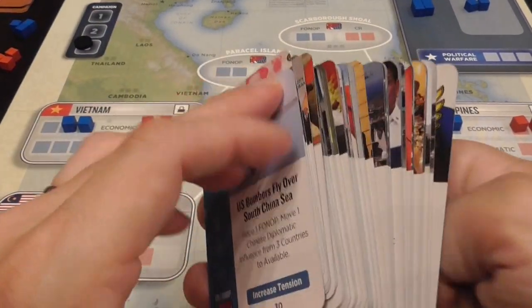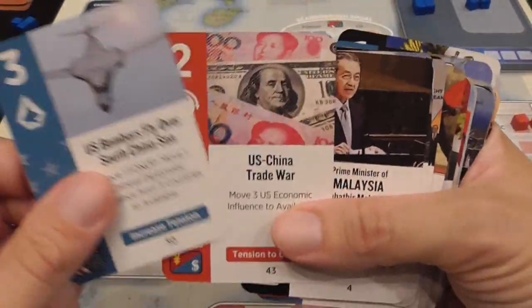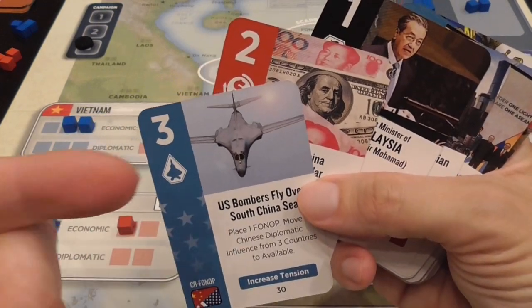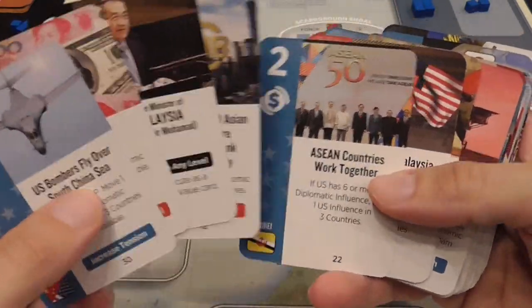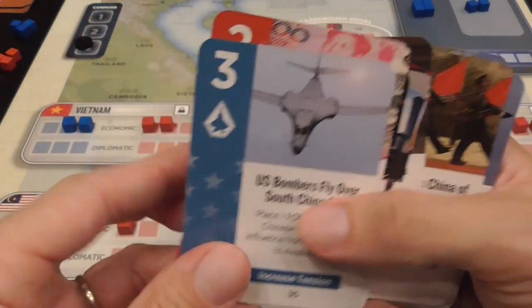It's a card-driven game. All the cards are shuffled together and belong to three factions: American, Chinese, and neutral. If you've played card-driven games before, there are a lot of familiar ideas, but also a couple of interesting new takes.